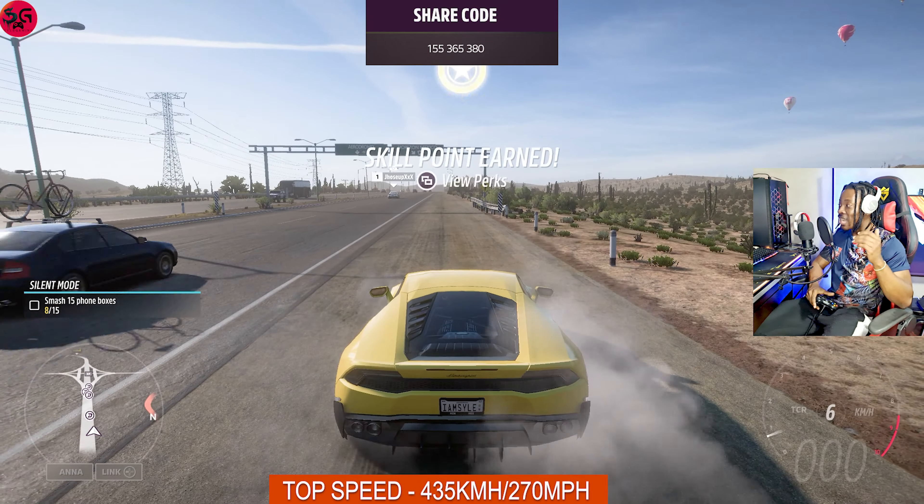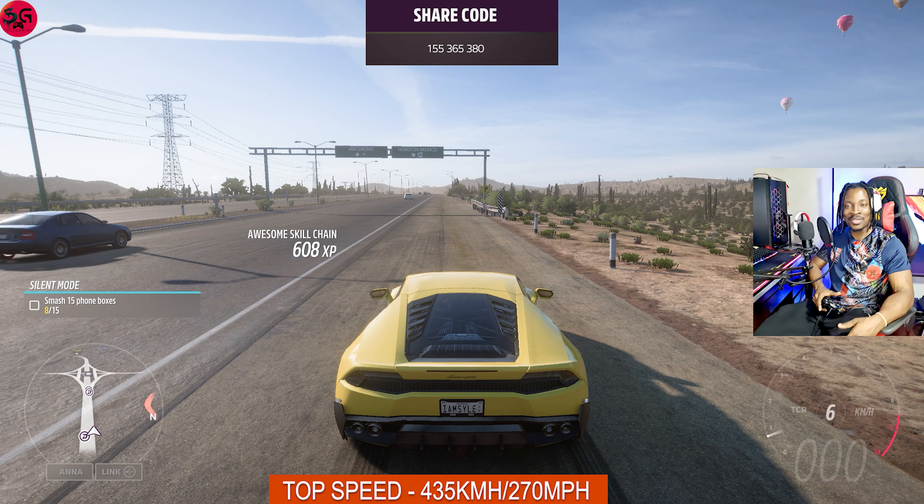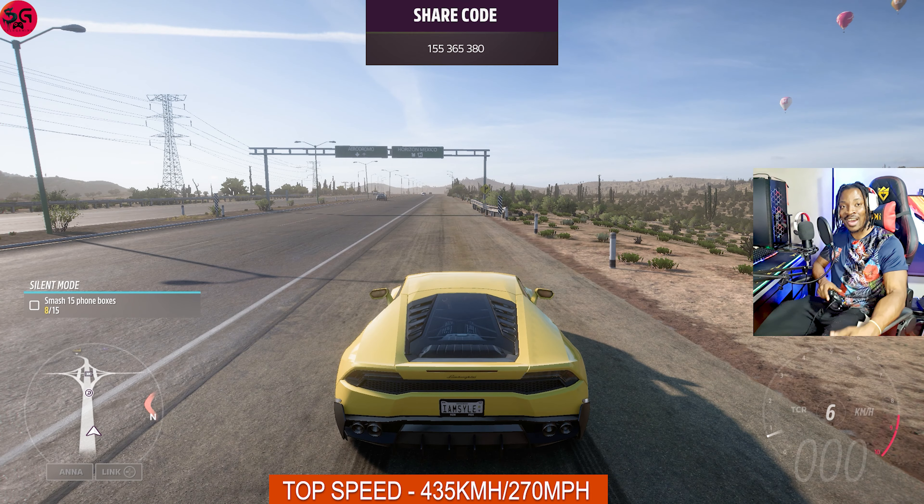So, 435 kilometers per hour on our LP610 — not bad at all, but the embarrassing part is that it's a modern supercar. Who would have thought a sleeper car could smoke it? Let's move on to the next one and see how it stacks up.